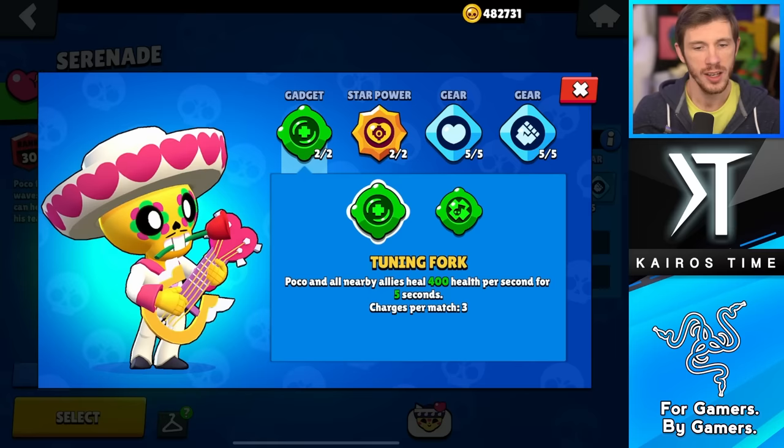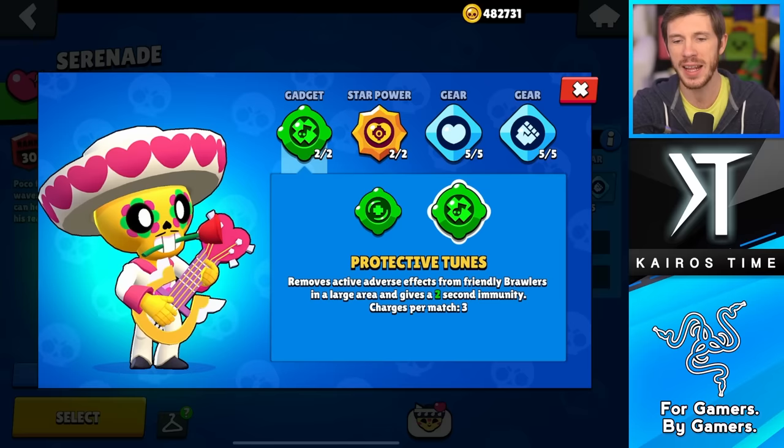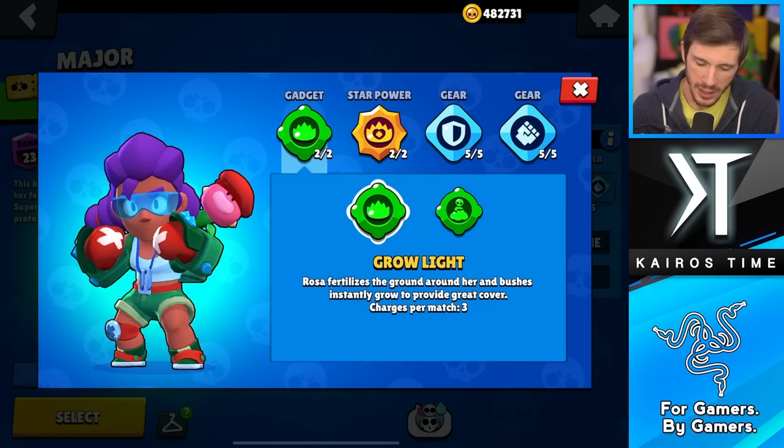Next is Poco, and I think his Tuning Fork gadget is definitely better over Protective Tunes. Surprisingly, Protective Tunes was used somewhat in the most recent Brawl Stars World Championship to counter Crow, but against most brawlers it's not very useful, so you want to go with Tuning Fork instead. I'm putting Protective Tunes in the C tier and Tuning Fork in the B tier.